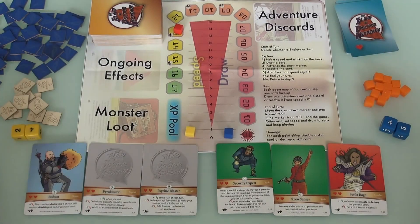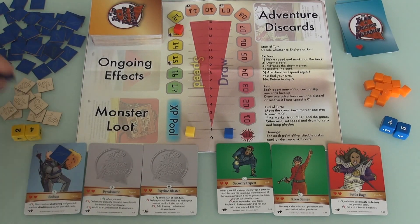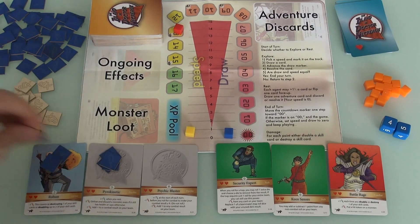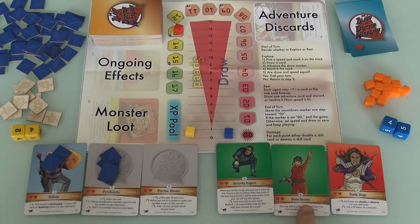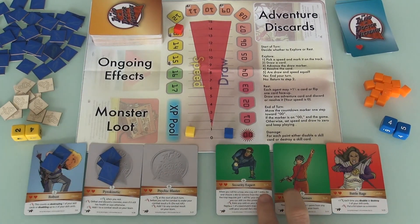Here's Jen's dice and here's my dice. We start out — I have two charges on Robust, so I can use that power twice. I can use the Pyrokinetic power five times. Unfortunately, my Psychic Blaster starts with no charges. Jen starts with no charges at all for any of her abilities.